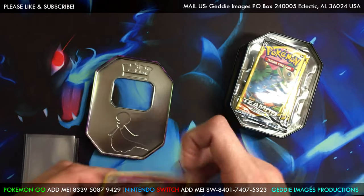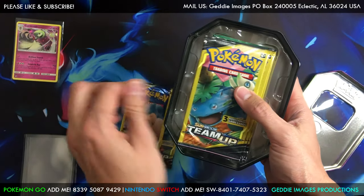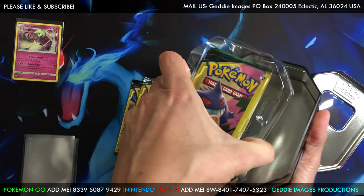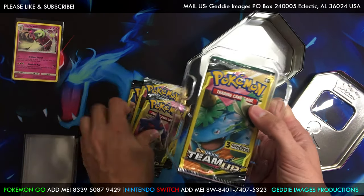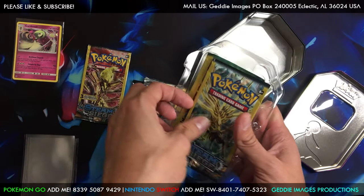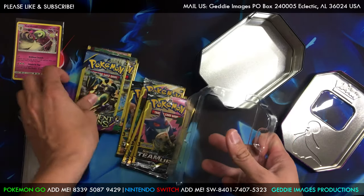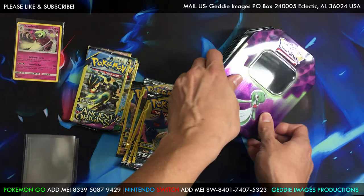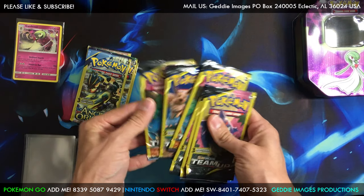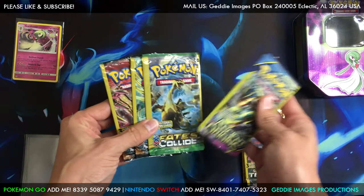We've got 10 mini packs today. Let's see what we can get. Looks like we got Team Up, Season 7, 8, 9, Ancient Origins, and Fates Collide as well. These Team Up packs — like last time — we'll start out with the worst and just hit them, so let's go with the Steam Siege first.